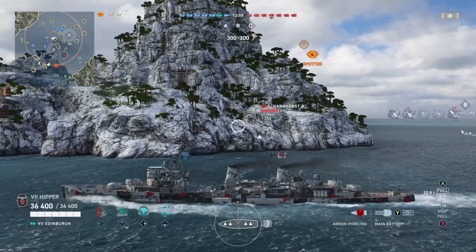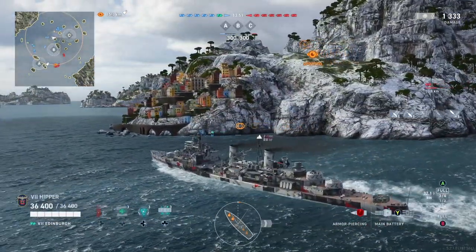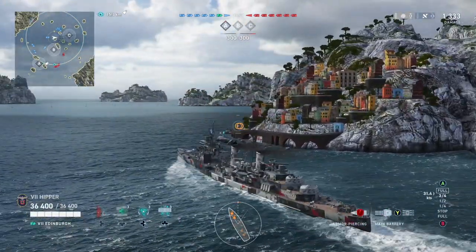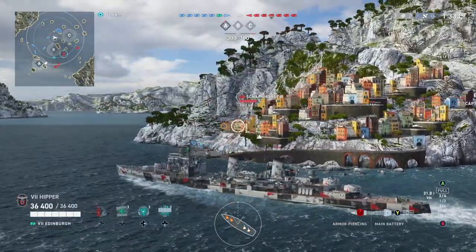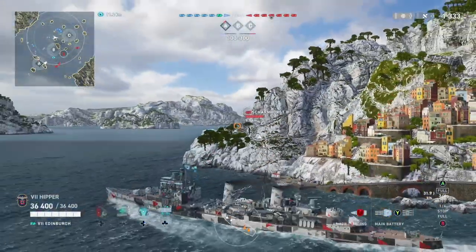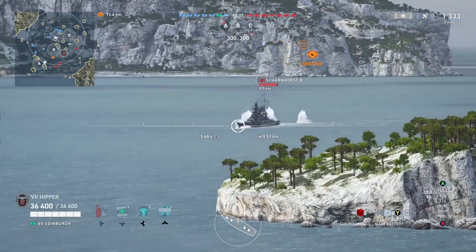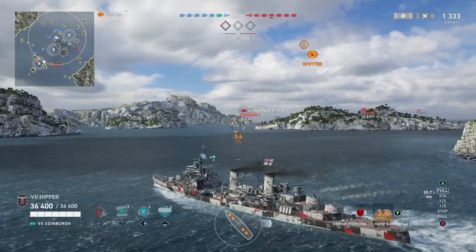So initially I was going for the B cap, but then I realized there's already a destroyer there. So I'll go for the C cap instead, see if I can do some spotting for the two battleships, because they don't even have a cruiser over here. And I'm the only cruiser in the battle. So I have to be generous with my capabilities, which includes spotting. That's one of my big things and I do that a lot.